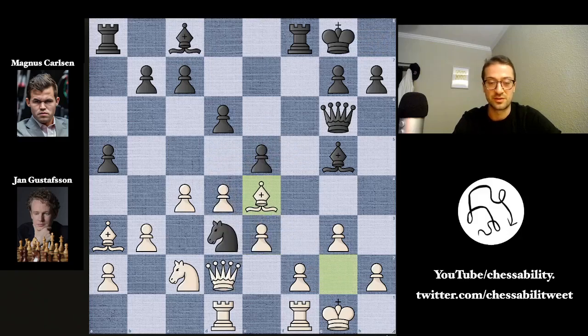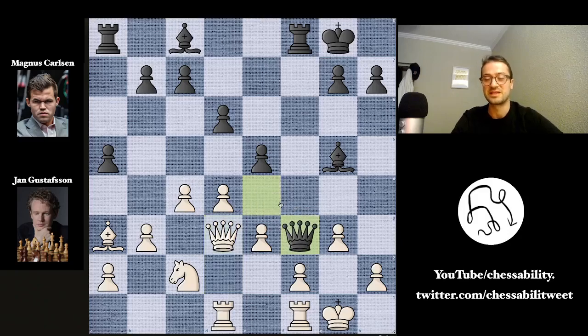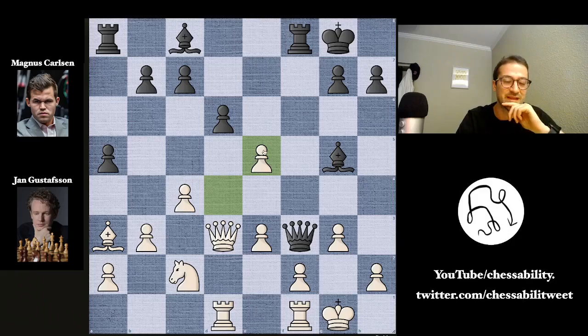Unfortunately, Jan didn't calculate this far and plays bishop takes on e4 instead — reasonable, wanting to trade this bishop for the powerful knight on d3. Bishop takes on e4, queen takes, and now queen takes on d3. This allows queen to f3 by Magnus, and Jan just went 'whoa,' thinking hard about how to defend. This is now a very dangerous queen. He tries d takes on e5, but it's a little bit too late now.